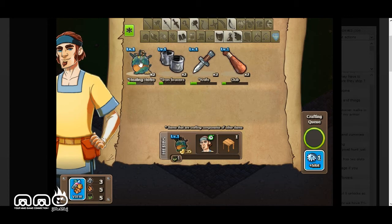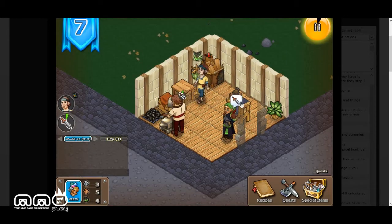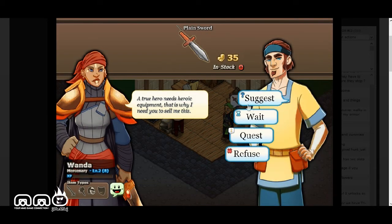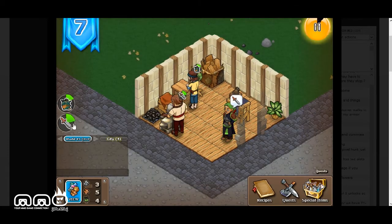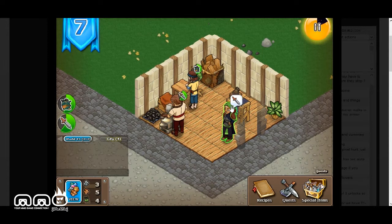We're still running low on a little bit of everything, so we'll start with the healing herbs. A customer is requesting a sword — swords are pretty popular — so we'll ask her to wait while the timer runs. Once it's done, we'll collect money by selling it to her. You can also see we have special items available in the shop.